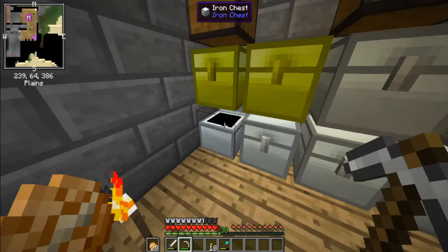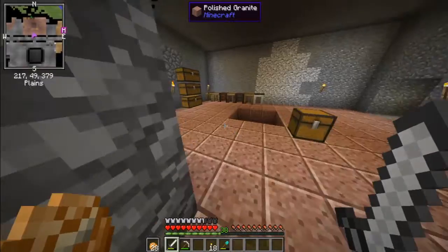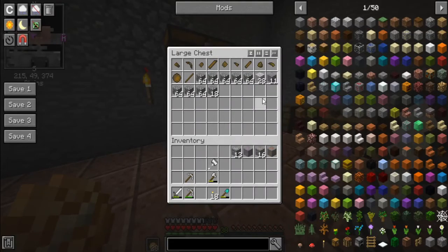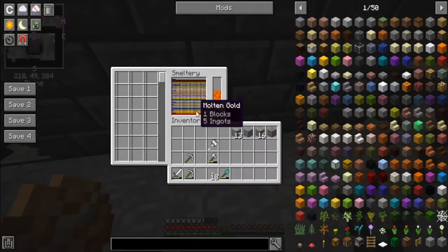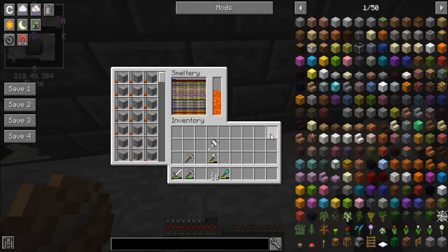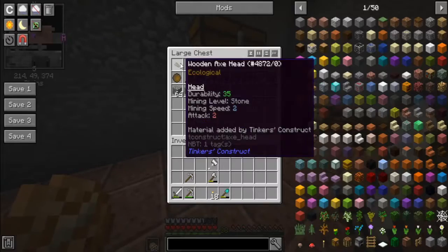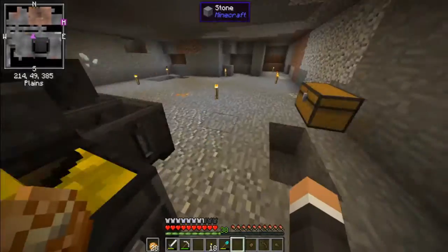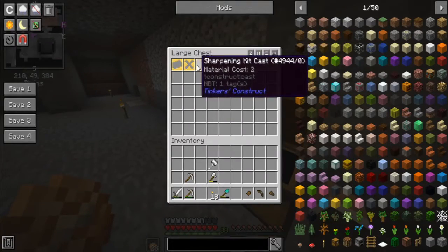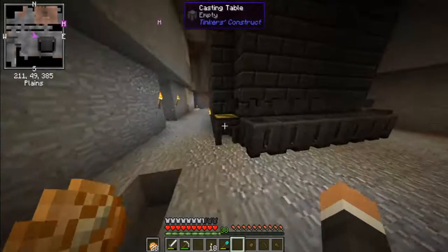So as you can see, I have the Iron Hammer. It says broken here because I have been using it. But here's the thing - I made some more of those template things. It literally was just wood that I had to put in there. So we need to make more plates, and that requires more gold. Thankfully, I believe we have enough - one block and five ingots of gold - so that should be enough to make some more of the plates. We need to make more of these iron sharpening kits for the hammer so we can use it.